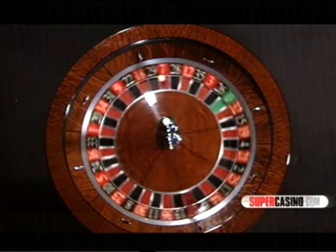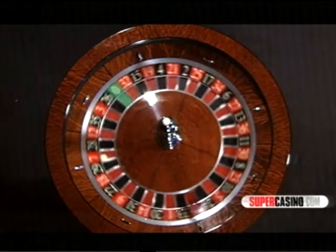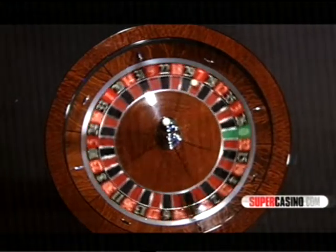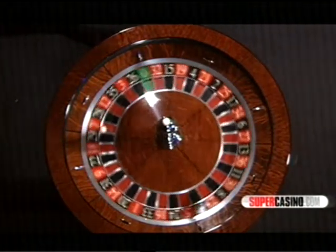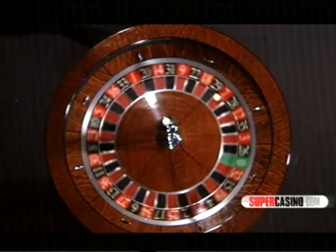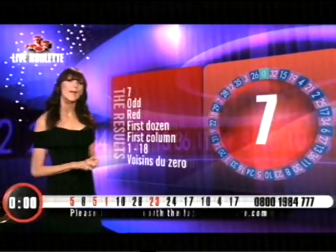Here is your result. It's 7 Red. 7 is a low, odd number found in the first dozen, first column, and the four zone. Well, there we have it — it is 7 Red, it's confirmed, and it's time for a new game.